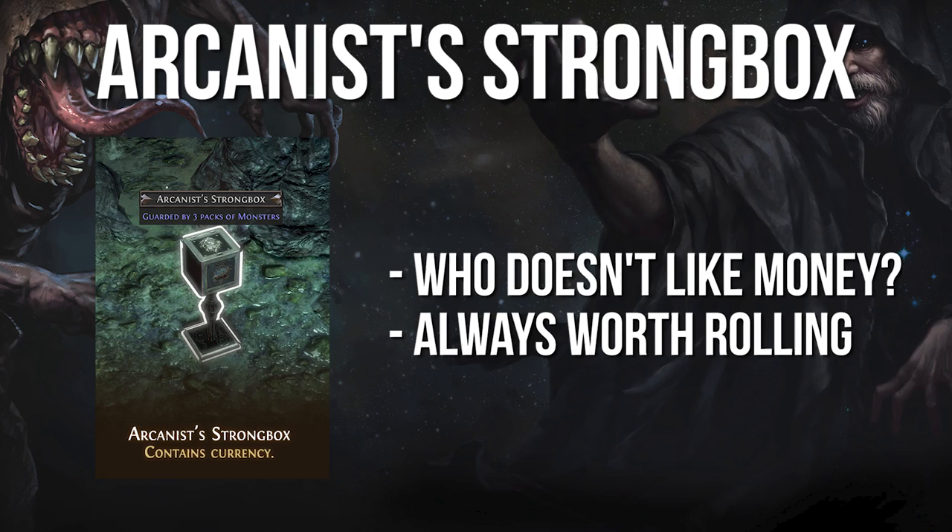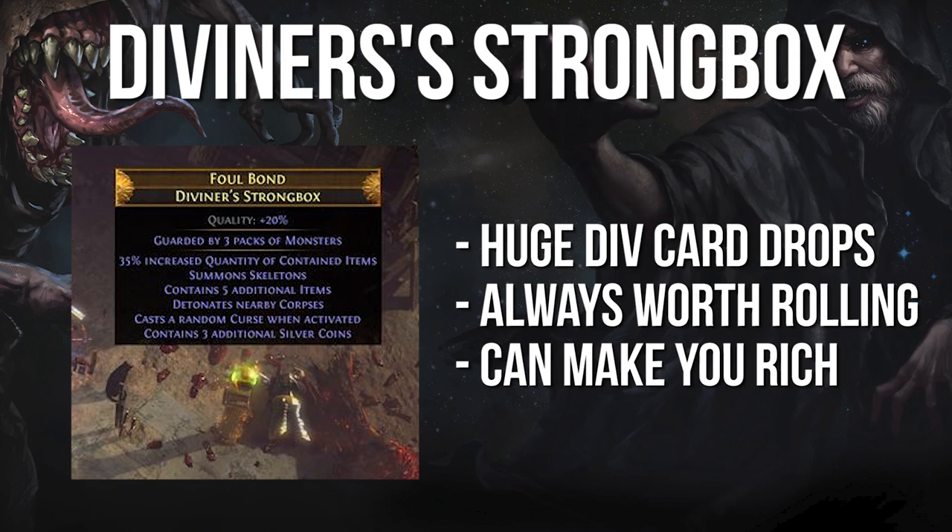Arcanist's Strongbox: as far as common strongboxes go, this is definitely the most exciting one you'll encounter. It drops currency, and if you roll it well and get a little lucky, you can easily get showered in Alts, Fusings, and Chaos Orbs. Just know this is a fantastic strongbox in any situation.